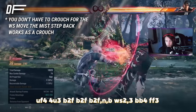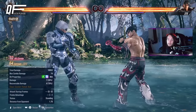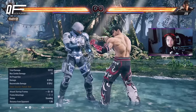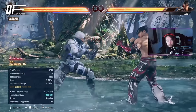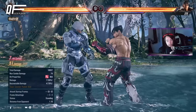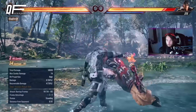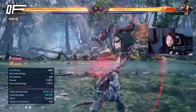Off of most launchers that send up, you can do a standard route — I'll put the notations on screen. There are also a bunch of launchers that send them down, like back 3-3 on counter-hit and 1+2. Off those you go for back 3-3 and then back-2 loops to keep going. FF4 sends them down a bit off-axis, but back-2 loops still work. It's easier to pick up with 1-2 there.